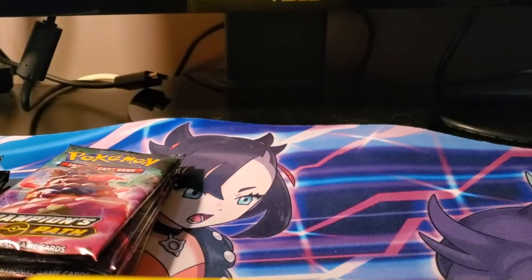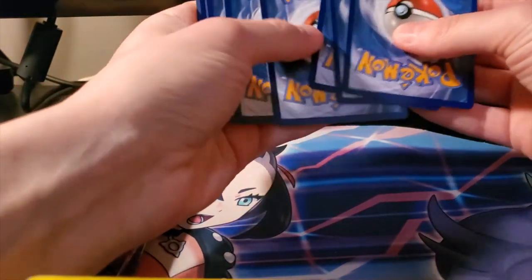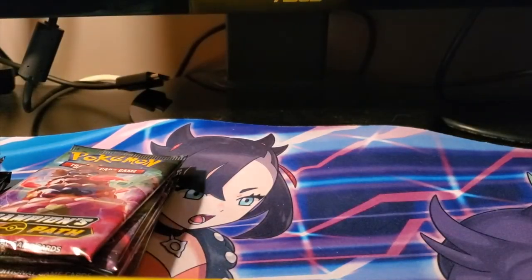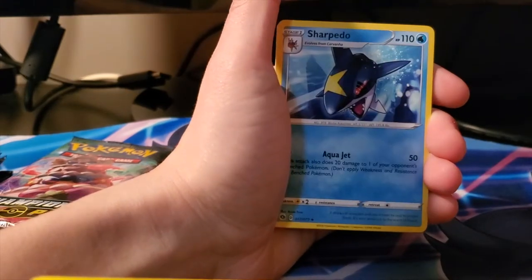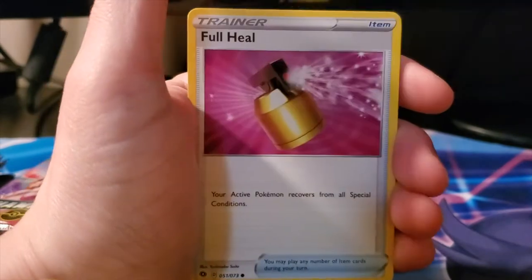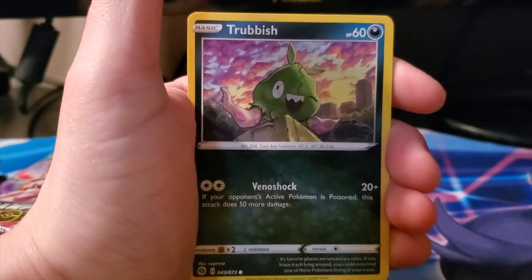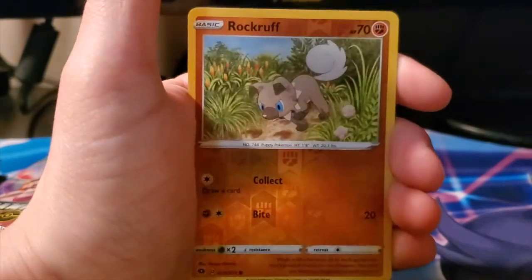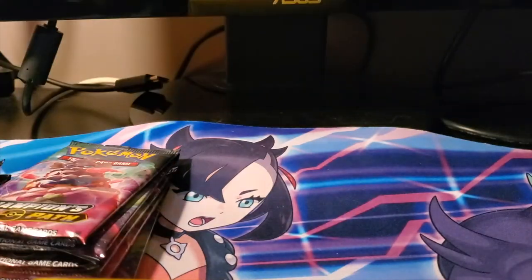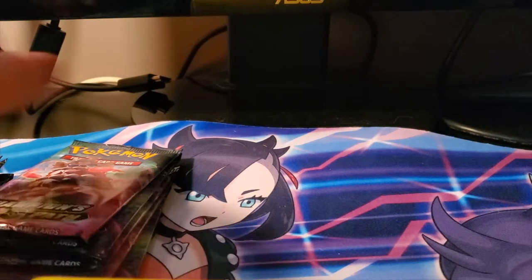Hopefully I can get some decent reverse cards - that's one of the big things I'm going for. I don't know if I'll ever get a Charizard at this point, but I can always wait and hope for the best. Starting with Dark Energy, Torpedo, Arbok, Hop, Full Heal, Purrloin, Kakuna, Trubbish, Antenna, reverse Rockruff, and a regular holo Centiskorch. I'm moving my reverse path pile over here.